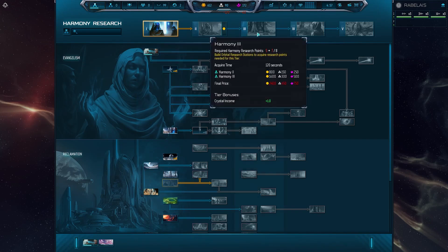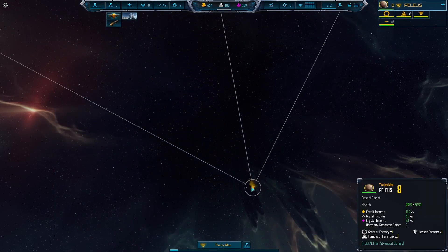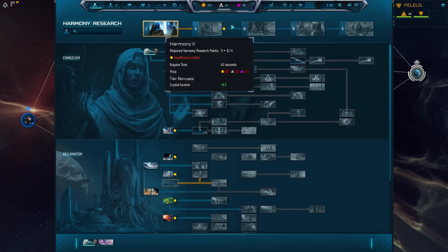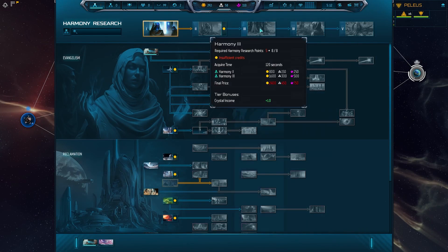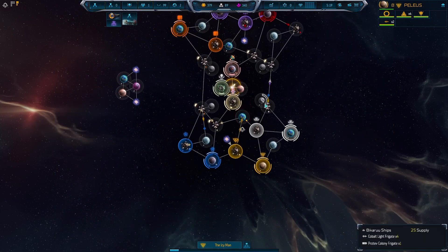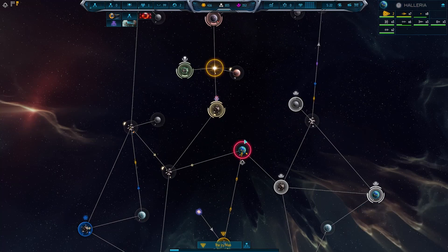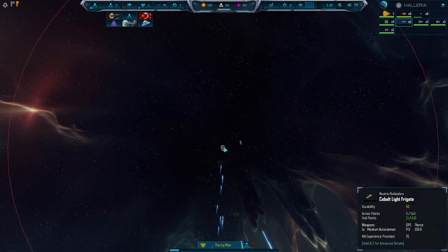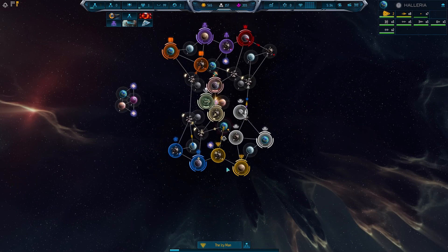Look at this green — that is a lot of civilian research. Going eight straight up. This is going to give them a huge economic boost. I don't know if they're overreacting to last game where the eco advantage let them get as many resources as possible.